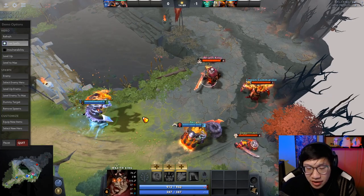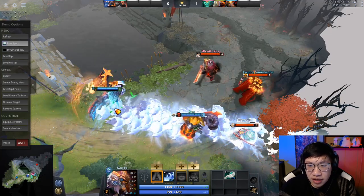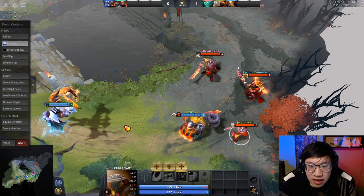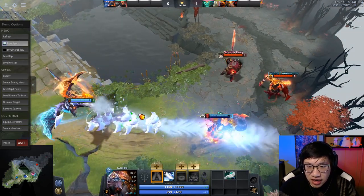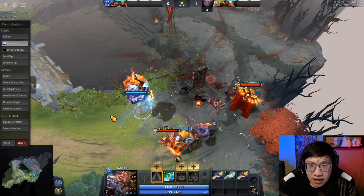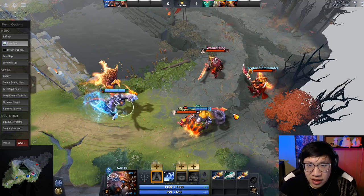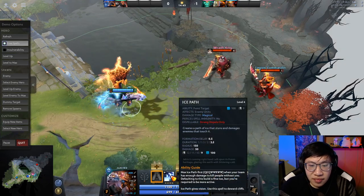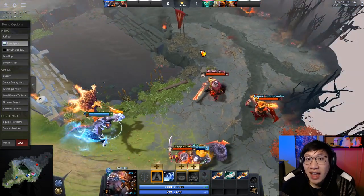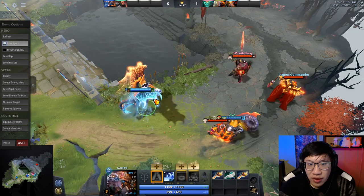This persisting stun gives Ice Path flexibility. The classic combination is Eul's — you Eul's the target, cast Ice Path below them, and they fall into the stun. Another example is Juggernaut's Blade Fury: as it gets close to the end, you cast Ice Path on top of him so that when the spin ends, he will be stunned. Or Wraith King with Aegis — he dies, then you Ice Path on top so when he respawns he is instantly stunned. Ice Path is easier to land timing-wise compared to something like Lina's stun because you have a bit more leeway with the persisting mechanic.